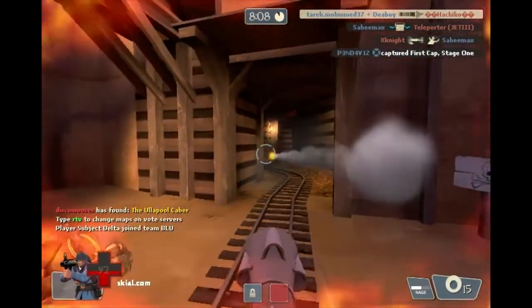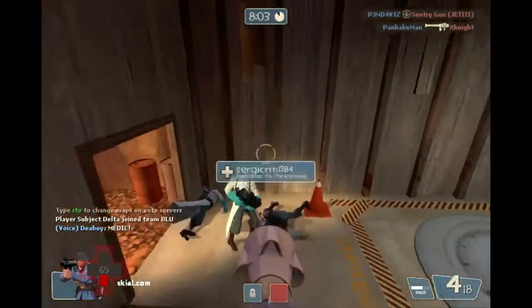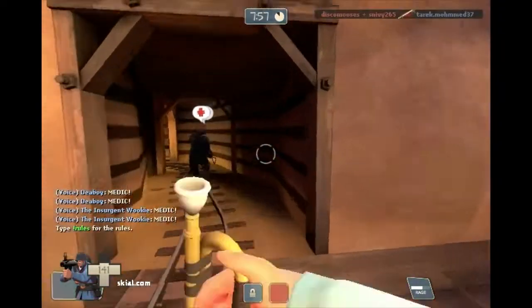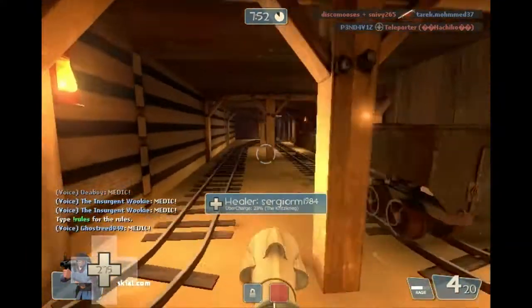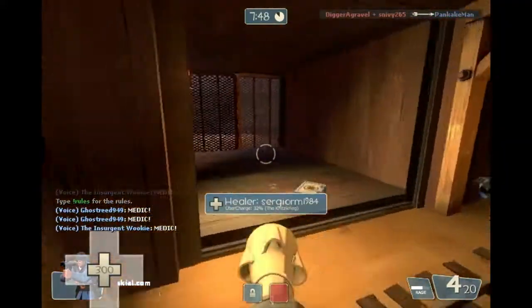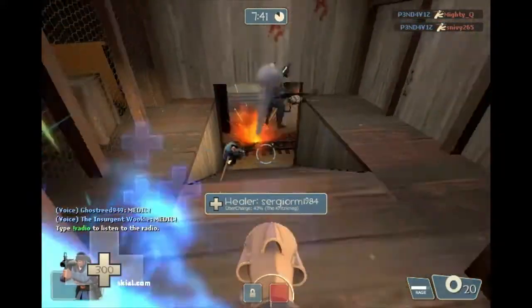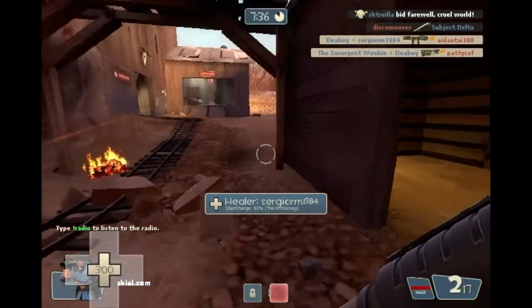Equalizer — it's a pickaxe. It makes you run faster and deal more damage if you're lower on health, so it's excellent for escaping in the midst of a heavy battle. But the bad side is that it prevents you from being healed by a medic. That kind of sucks.